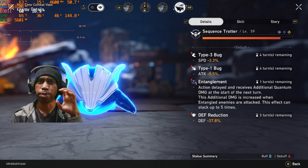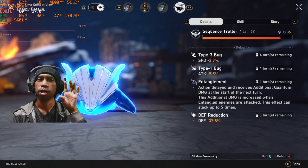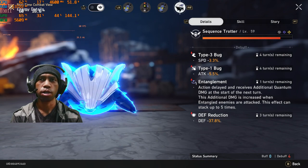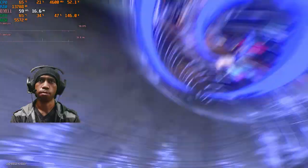The biggest one is defense reduction at 36 — I just upgraded to 37, but normally it's around 36 point something. Now the defense is lower, so we can attack with Sila right now. There you go.